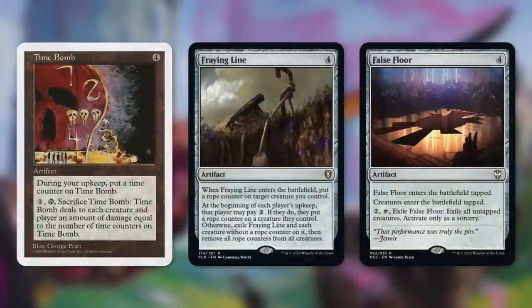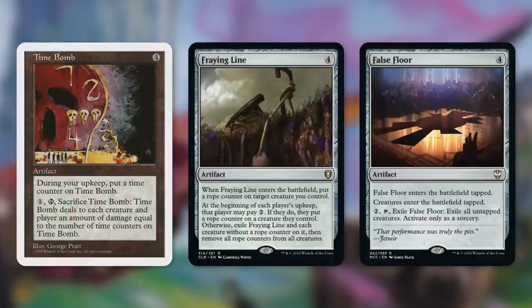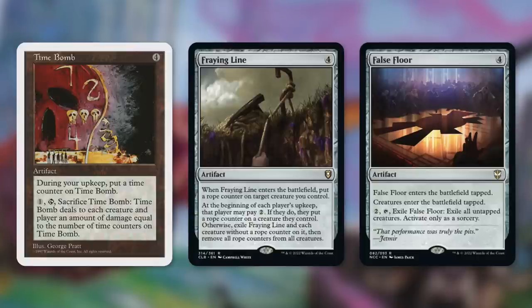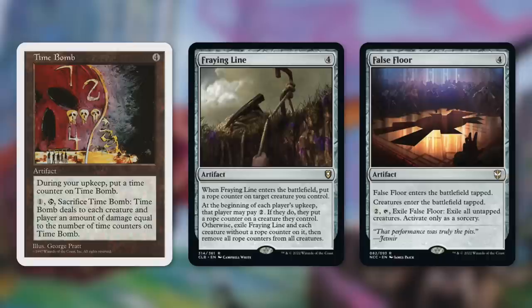We have some wraths in this deck with Time Bomb, Fraying Line, and False Floor. Time Bomb builds up counters over time and we can pay one, tap, sacrifice it to deal damage to each creature and each player equal to the number of time counters on it — since our artifacts aren't creatures unless we want them to be, we can save our army and take out our opponents' at the same time. Fraying Line enters with rope counters on a creature we control; during everyone's upkeep they can pay two to put a rope counter on a creature they control, or every creature without a rope counter gets exiled. False Floor enters tapped and says creatures enter the battlefield tapped, and we can pay two, tap, exile False Floor to exile all untapped creatures — since our artifacts come in untapped as artifacts, our opponents' creatures do not get that protection, making these essentially one-sided board wipes.